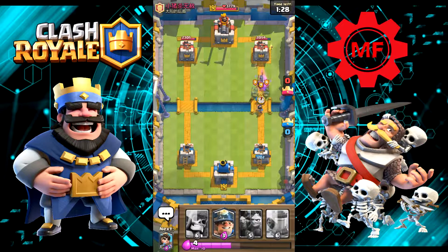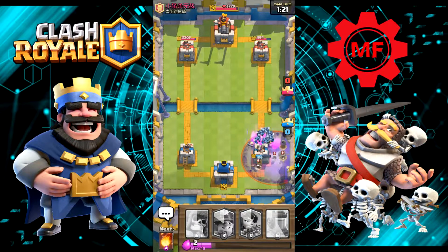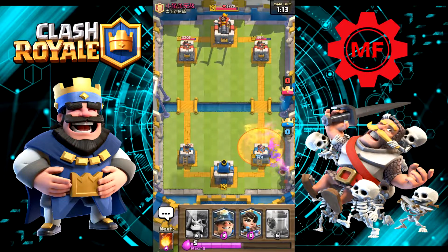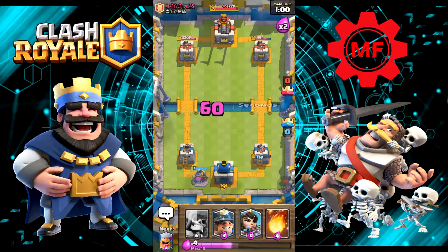Let's see if we can get the Minion Horde down — that Minion Horde is gonna help out a lot against that Graveyard, it's gonna work perfectly. Gotta try some type of real good push here. Let's put the Elixir Pump on the left side, so in case he uses Poison again it's not gonna affect the pump.